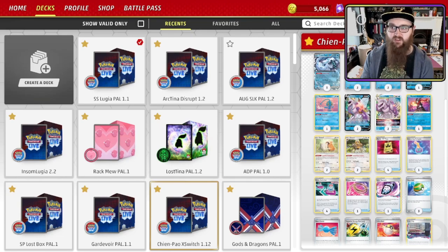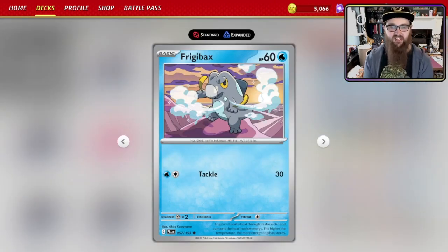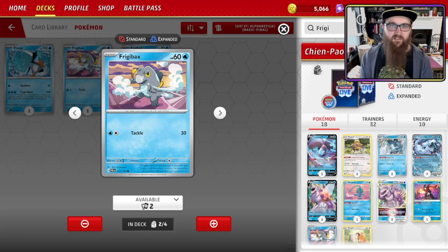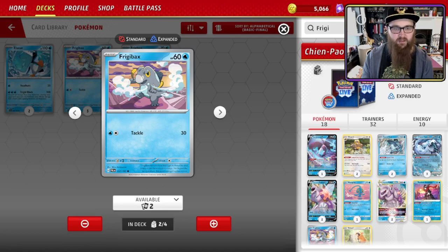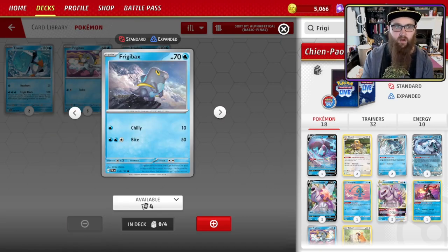Baxcalibur, of course, needs evolutions — it is a stage two, so you're starting off with Frigibax. This version has the one retreat cost, which does matter in some matchups. The only issue is it's a 60 HP Frigibax, which does come up — anything less than 70 HP, Sableye is probably taking two of them out. The other option is 70 HP with two retreat cost. I personally would look at setting up two of the 60 HPs rather than trying to go with one of the 70 HPs. It's a player choice — what works for one person might not work for another.